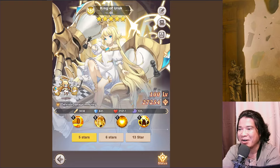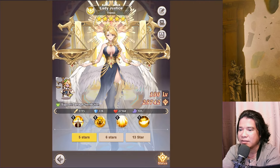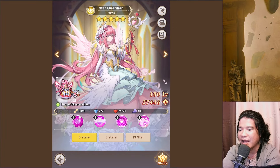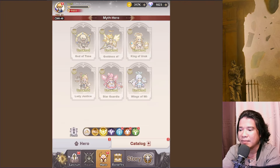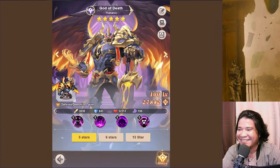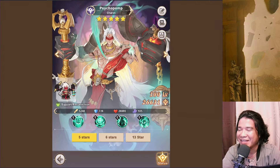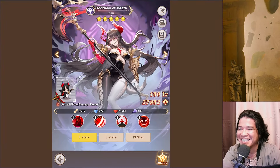She is a female, why is it that she is a king? And we have here lady of justice. She is thick, my god. We have here star guardian Freya and wings of wish white star. Wow, this is cool. And on our dark heroes here, my god — Thanatos! Wow, this is insane. And next we have here Charon, Psychopomp. I really love the graphics guys.